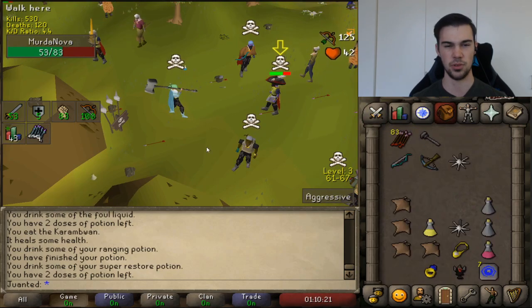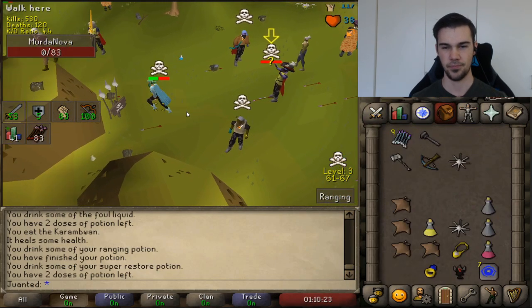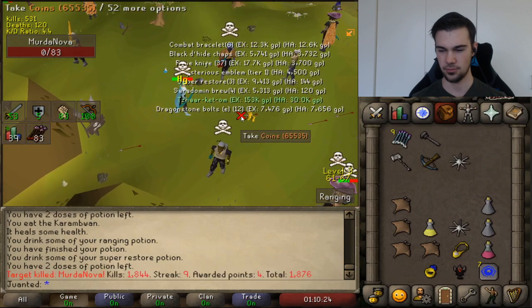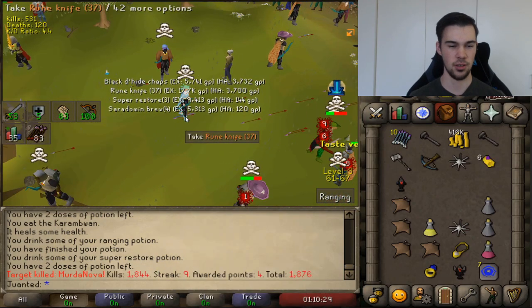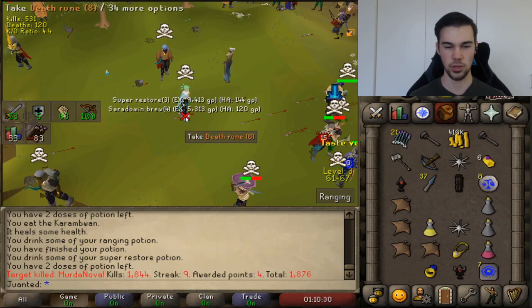I see 125 XP bolt — boom. Then as I'm looting my kill, I get the PM: "One tick with a rune crossbow?" That seems suspicious.